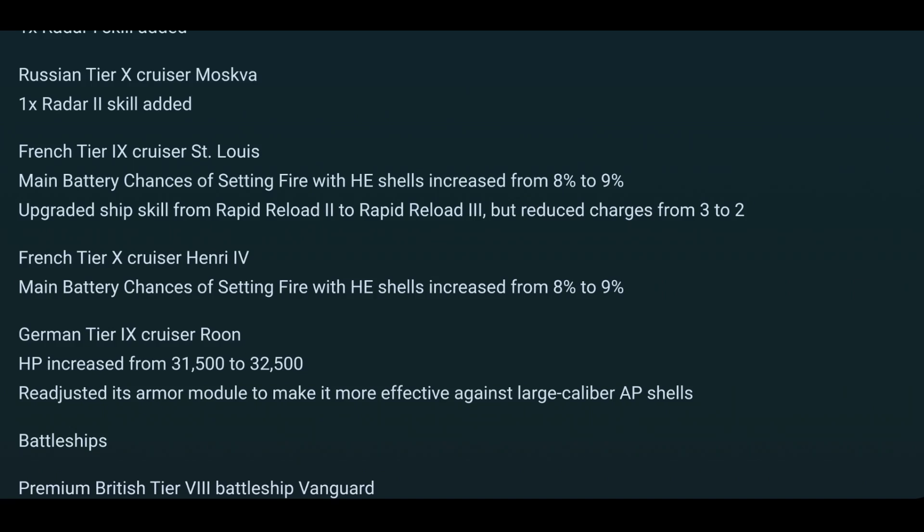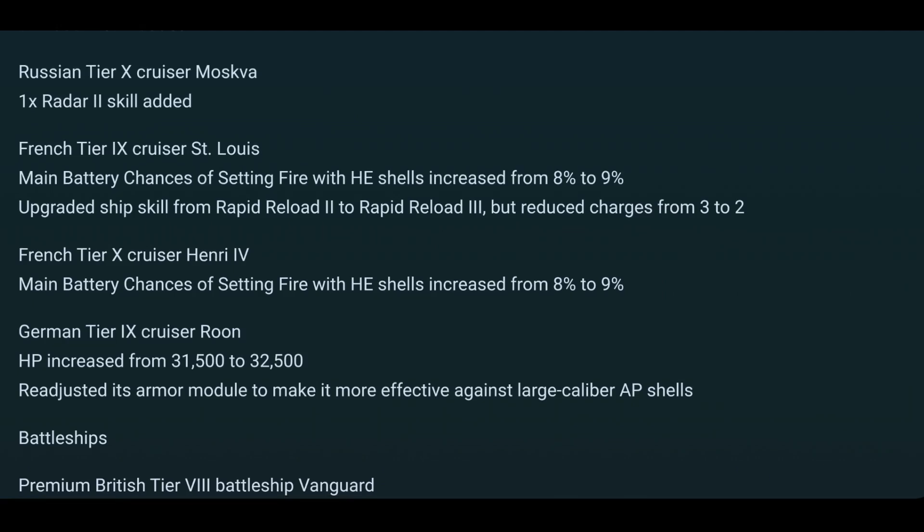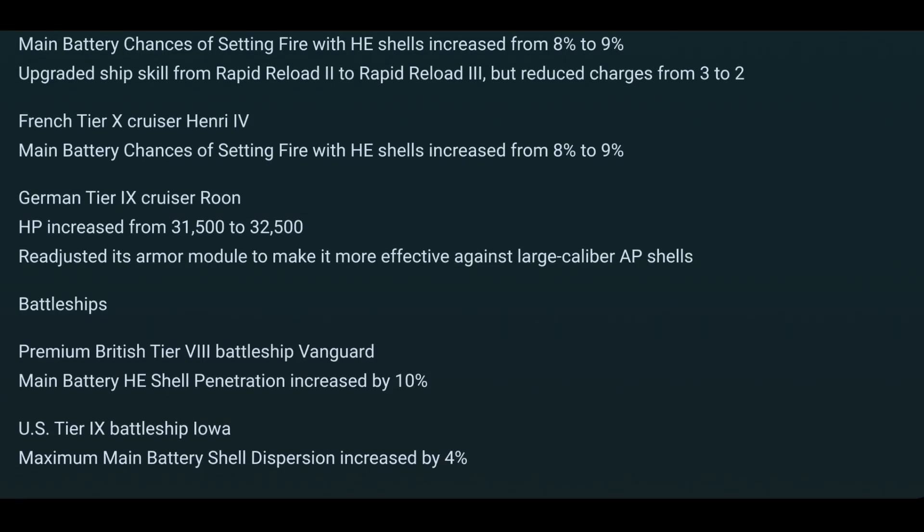The Rune is interesting — she gets 1,000 more hit points and a readjusted armor module to make it more effective against large-caliber AP shells. She's a German cruiser, so she can take quite a beating, and I always like it when my German ships get more tanky. The Vanguard — in my opinion, a rather underwhelming tier 8 premium — gets better AP shells. And the Iowa gets a dispersion nerf, which is not an insignificant one. Apparently the Iowa was too precise with her main guns, which is surprising — the North Carolina never struck me as overly precise.